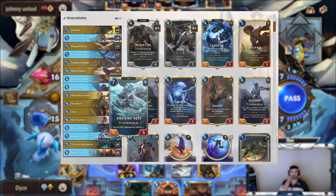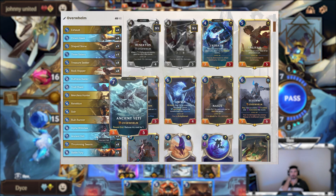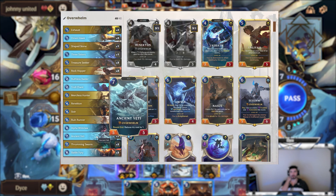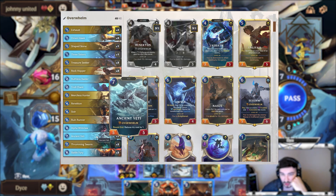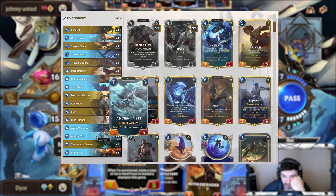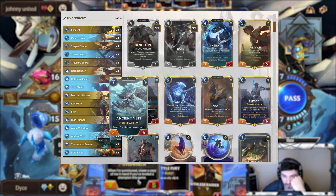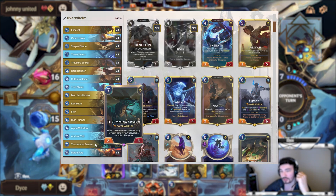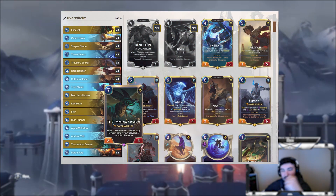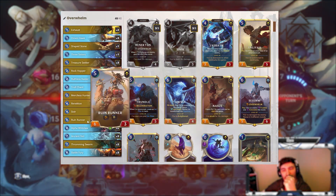Ancient Yeti is really cool because it reduces its cost by one every turn. Its stat line isn't amazing, but if you keep it in your opening hand, you can play it on turn four for four mana as a 5/5. Another thing is if you play Renekton on turn four instead, you can just wait and this can end up being like one or even zero mana near the late game. Then you can develop a Thrumming Swarm — they spend all their mana dealing with this, and then you plop a huge Yeti for free and just surprise them.